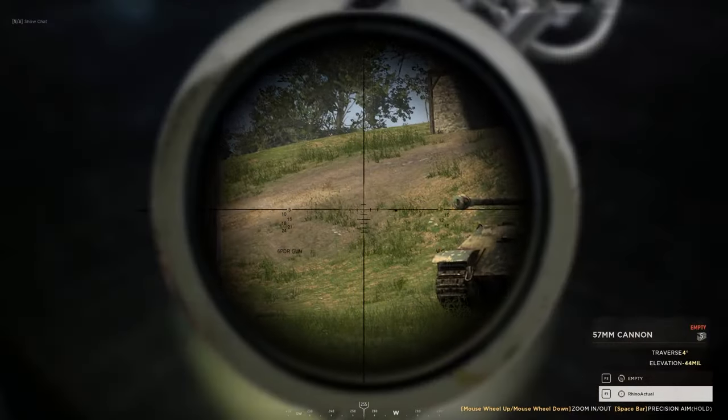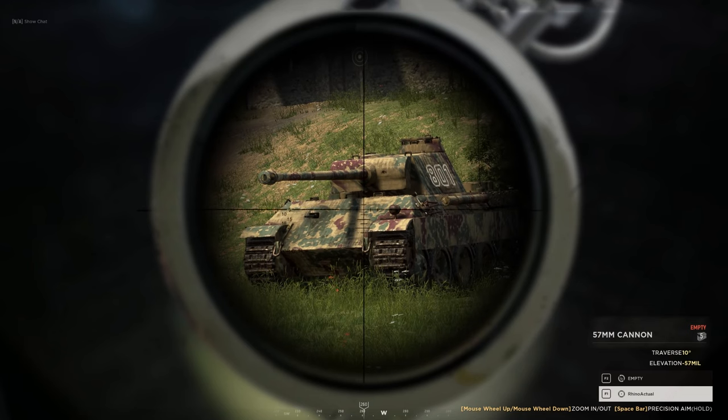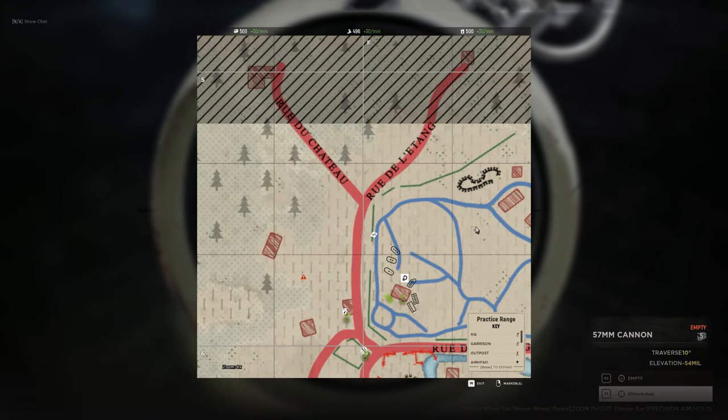The ammo for this is a whole other story. You don't have a set amount — technically you have infinite ammo as long as you have the resources. Look at the bottom right: '57mm cannon empty' means there's no shell loaded. That '5' is the cost — it's going to cost 5 munitions to fire one round. Every time you shoot, you're using 5 munitions. If you only have 80 munitions available, it's probably not a good idea to start blasting away — you'll burn through the commander's resources fast.